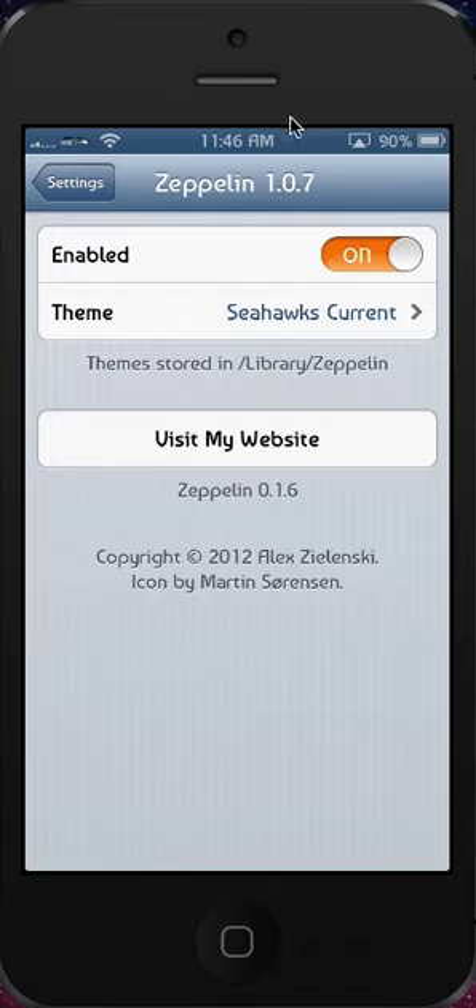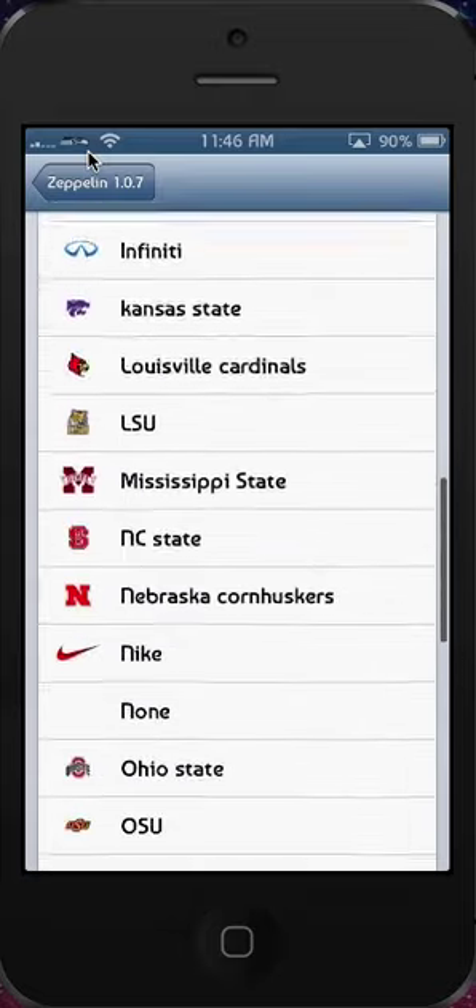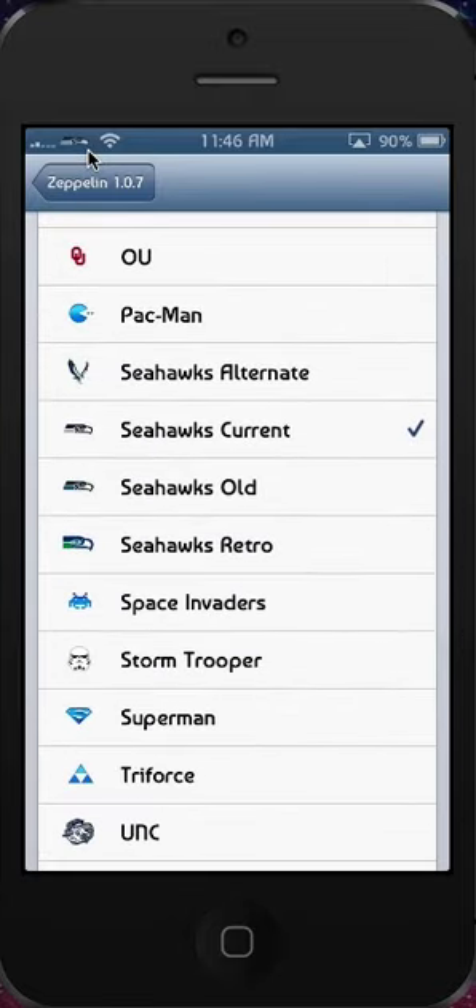So this is all sorts of different Seahawks logos, four of them. The current one — the regular Seahawks logo they use up top there. Then if I scroll down here, we have the Seahawks alternate, which I think is pretty cool right there. A nice little bird that fits the screen a little better.